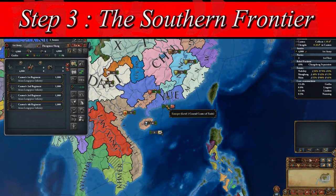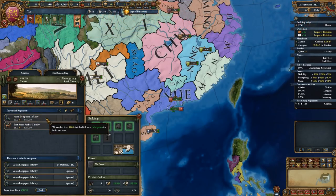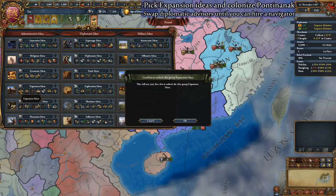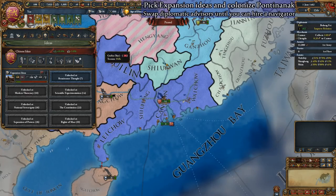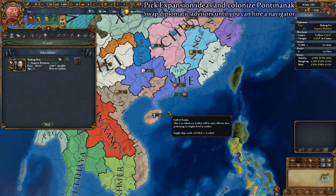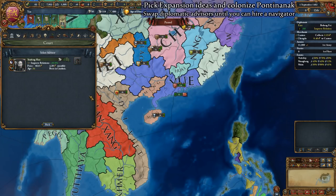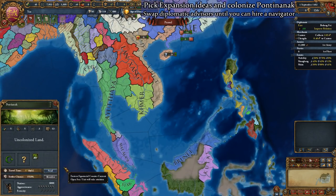With our independence war taken care of, we can now zoom ahead and fast forward to 5x speed. In about 10 years or so of waiting, depending on how strong your starting ruler is, you'll reach admin tech level 5, and here you should pick the expansion idea group. Once you have 400 admin mana saved up, invest in the first idea which will give you a colonist. As soon as you have the colonist idea, check your advisor screen. We need to fire level 1 diplomatic advisors until we can hire a navigator, which will give us enough colonial distance to colonize the province we need to form Lan Fong. Once you have a navigator advisor and the colonist from Expansion Ideas, go ahead and send a colonist to the province of Pontinanak in Borneo.